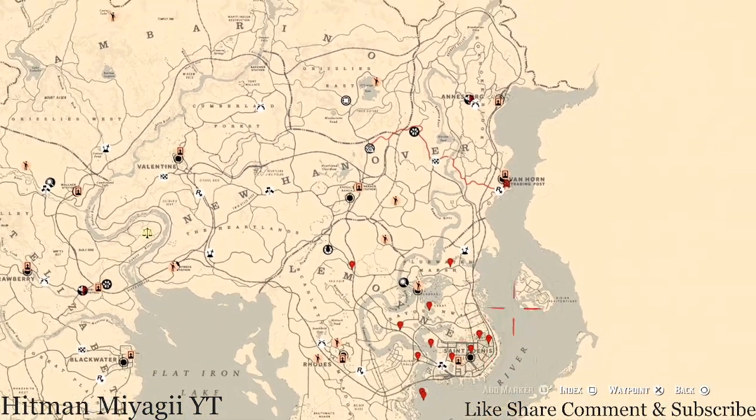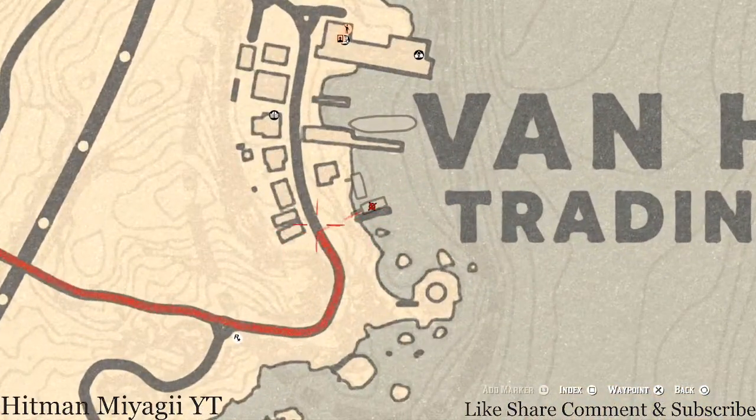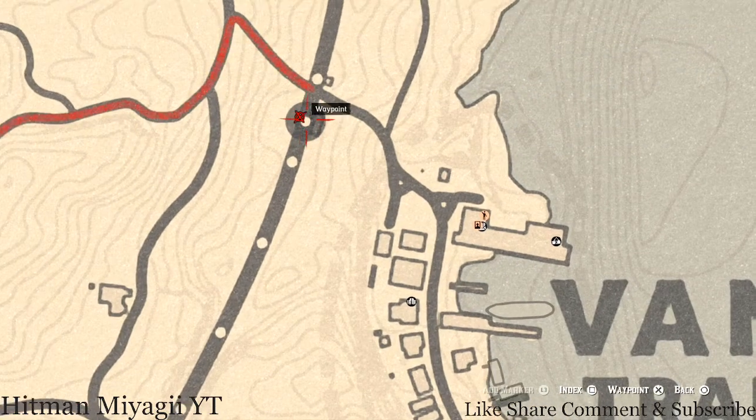The Caribbean run for today is inside Van Horn, right here on this boat by my waypoint. It's on the second floor of the boat, so go up the little ladder and it's right there. Also, there's a tarot card on this boat — a Four of Pentacles. And right here at this little train station post, there's a tarot card as well, which is a Nine of Cups.